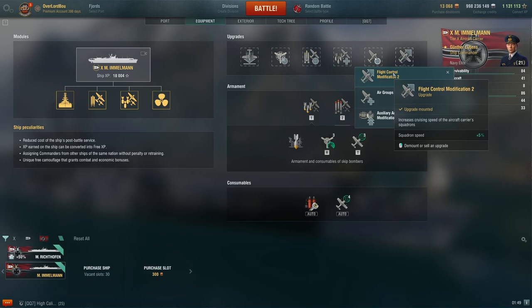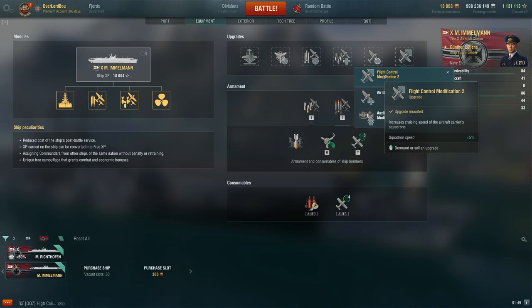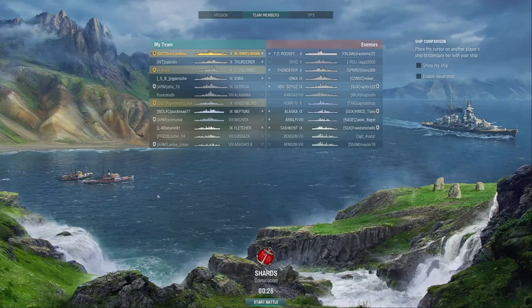For the final slot, you of course want Flight Control Modification 2 — this is a must. You need that one for the increased speed. This carrier's specialty is its speed, which helps it dodge and go through the flak without taking damage, so you definitely need the faster speed.